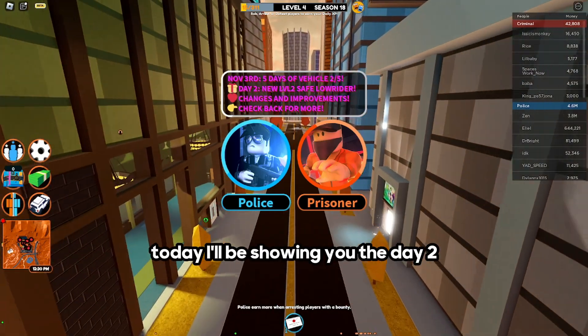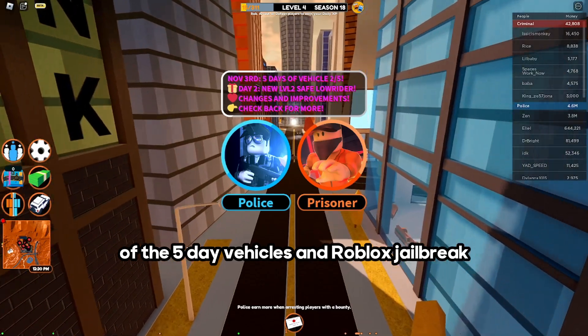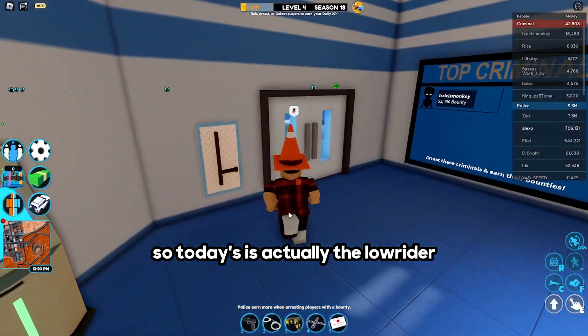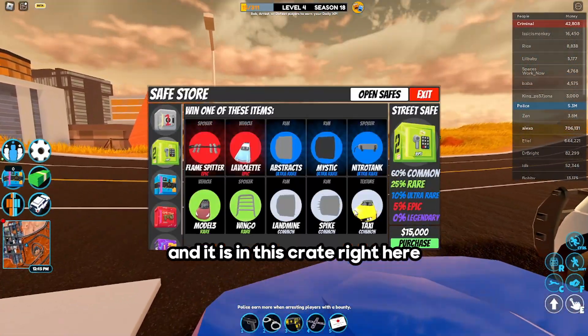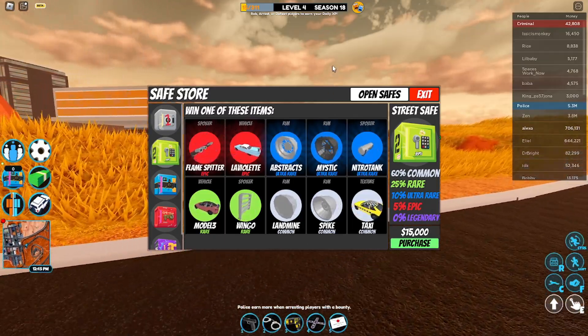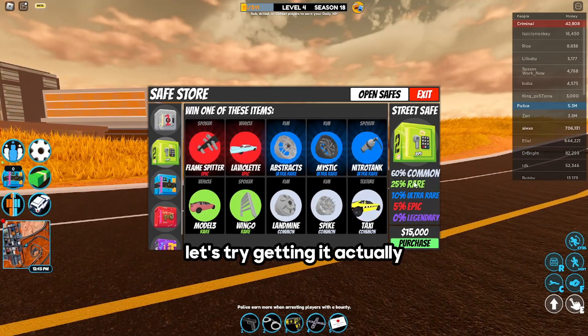Hello everybody! Today I'll be showing you day two of the five-day vehicles series in Roblox Jailbreak. Let's join the police team. Today's vehicle is actually the lowrider, and it is in this crate right here — it's the Lavolette. It's pretty cool. Let's try getting it.